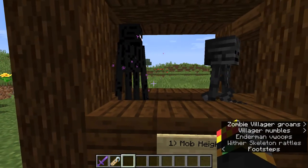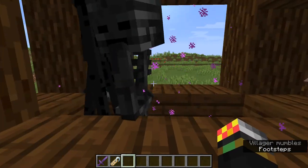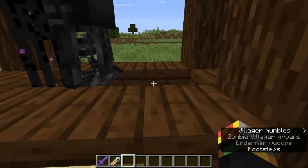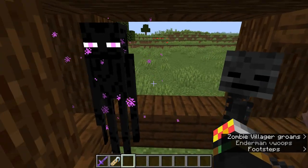They won't be able to follow you even if you were in survival, because they are three blocks high. This is useful — for endermen, say you're in the End and you want to mine endstone; you can just mine it in two-block-high pathways and they can't do anything about it.